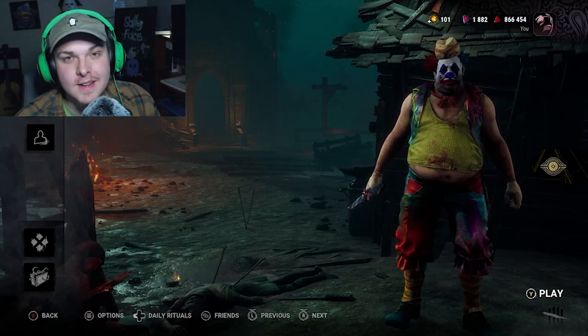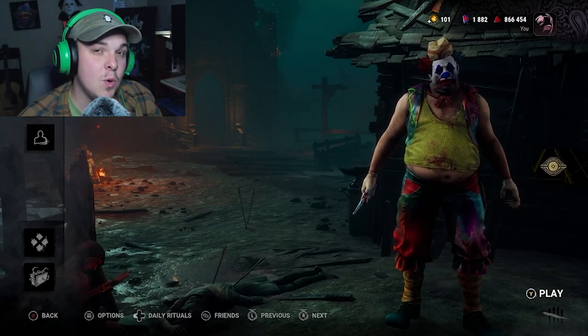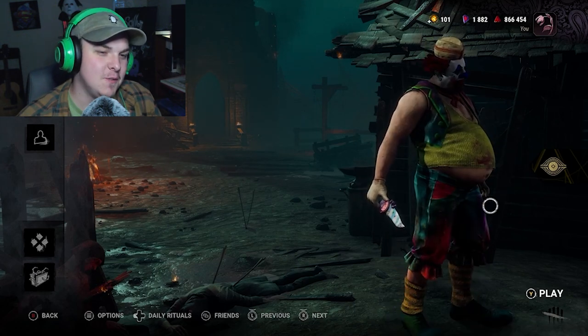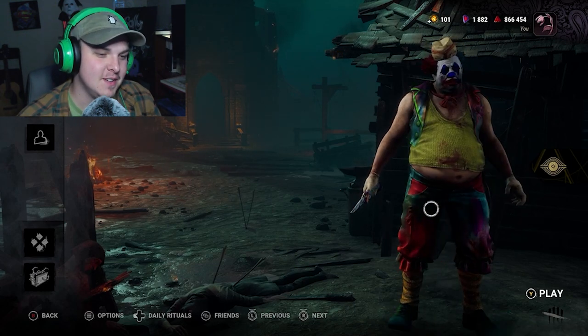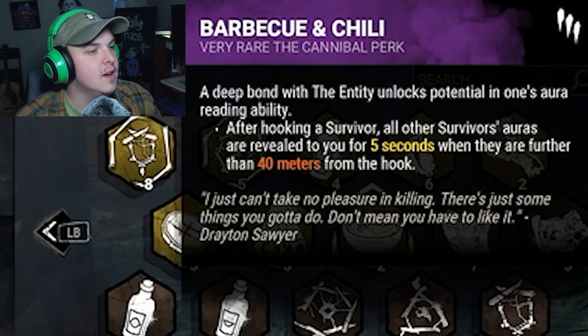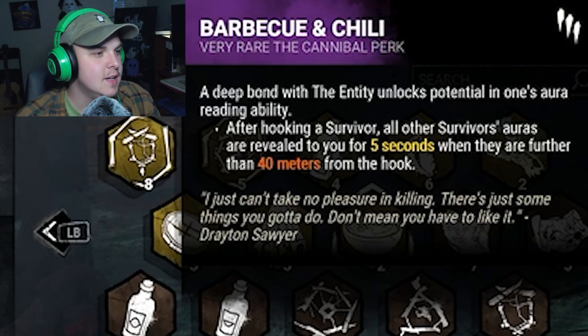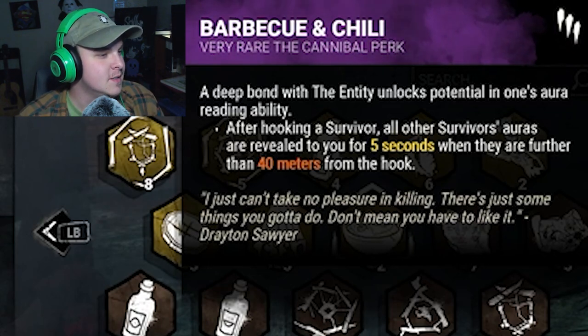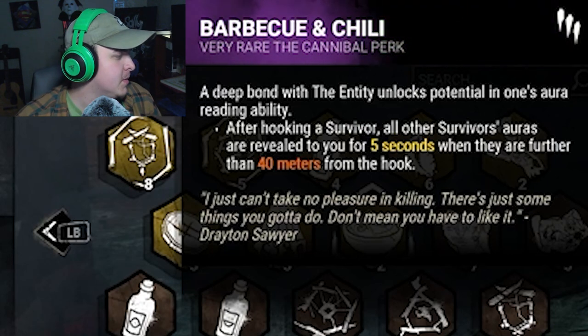What's up guys, welcome back to some more Dead by Daylight. Today we've got our gluttony build, and I just thought this outfit was so fitting for the Clown. For gluttony we've got Barbecue and Chili — because food — so if we hook a survivor, all of those survivors' auras are revealed to us for five seconds when they are further than 40 meters from the hook.